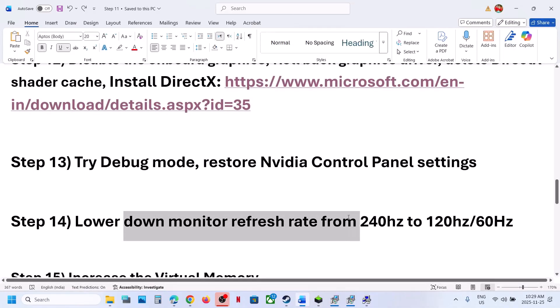The next step is to lower your monitor refresh rate. Suppose your monitor refresh rate is 240Hz — you can try 120Hz or 60Hz and then check.